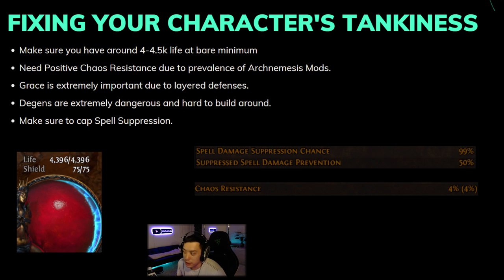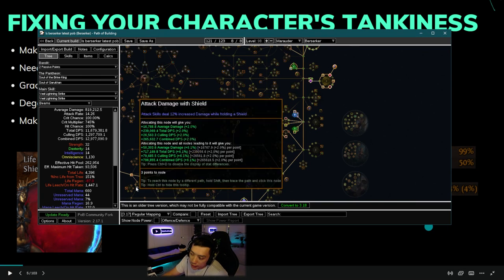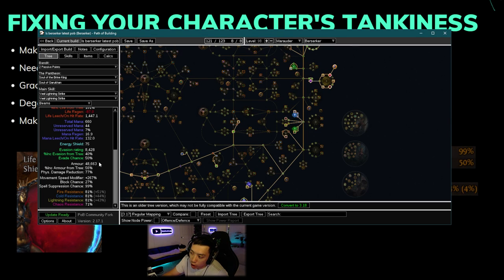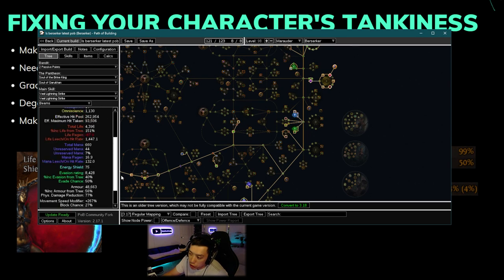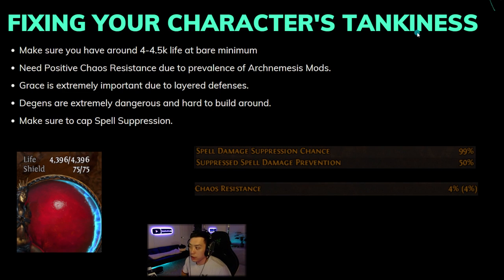A lot of people also have the problem of being too squishy — and this goes for a lot of characters, not just Lightning Strike Berserker. You need around 4,000 to 4,500 life at bare minimum. A lot of people told me they're wearing Brass Dome and only have 3K life — it doesn't matter how good your armor, evasion, spell suppression, or max res are if you have no base HP for those defenses to work with.